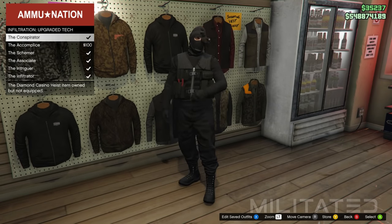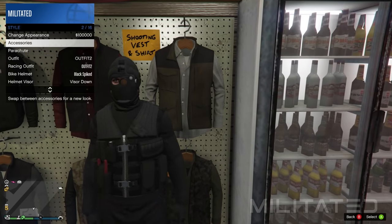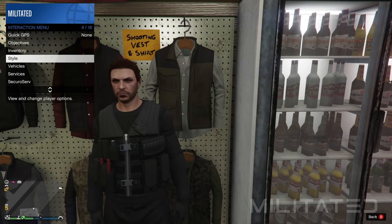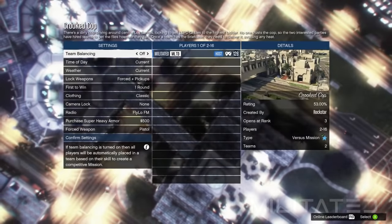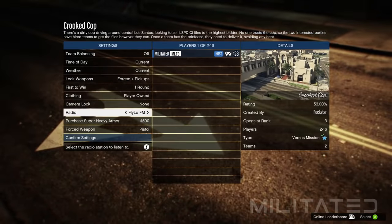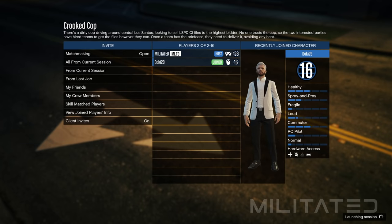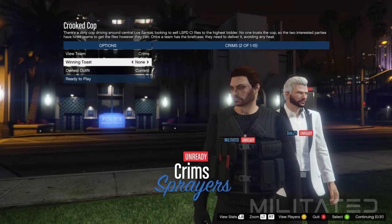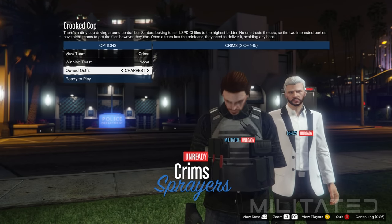Same as before, equip any of the outfits with pouches on the front from the infiltration upgraded tech category. Remove the mask to stop everything going green in Crooked Cop. Start up Crooked Cop the same way as before, make sure clothing is set to player owned, then invite a random, a friend, or someone from the Militated Discord server. Start the mission and at the outfit selection screen, go to owned outfit and press right once to equip outfit two, then right again to equip char vest.